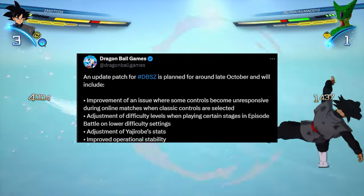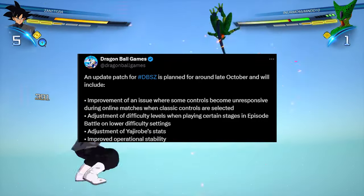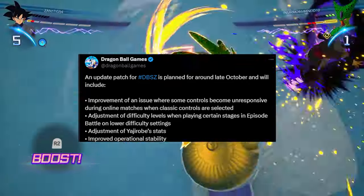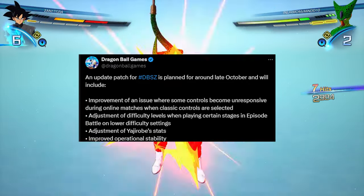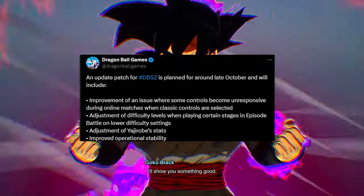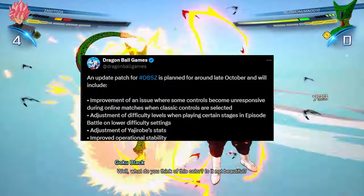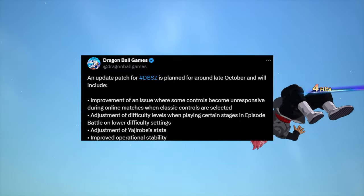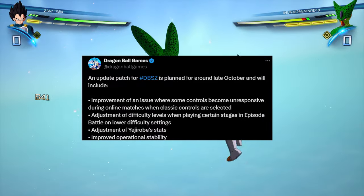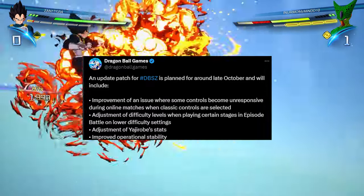There's an adjustment to Yajirobi's stats — Yajirobi's getting nerfed! I can't believe this day is happening. Say goodbye to Yajirobi mains — they're probably gonna put the skill point to pop senzu beans to like four or something. I haven't really played much Yajirobi, and the few times I faced him I just didn't let them pop their senzu beans, so he was pretty easy. But we'll see what they do with the adjustments — they didn't specifically say nerf, but I suspect one is coming. Let me know in the comments what you think about the Yajirobi stat adjustment.